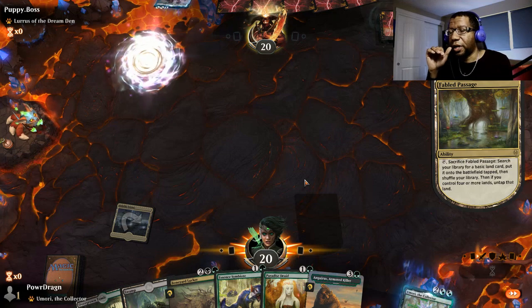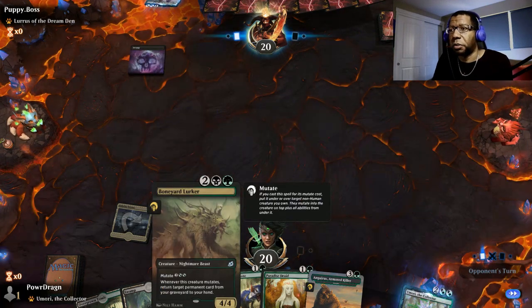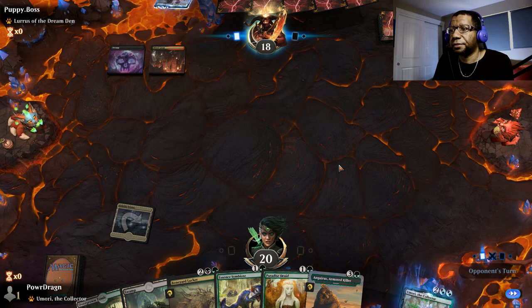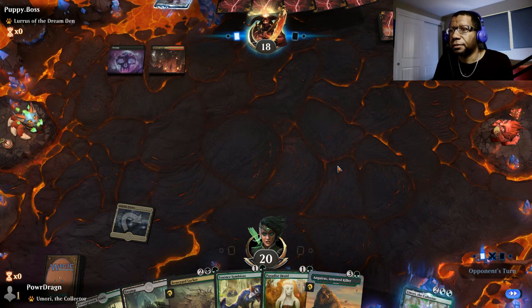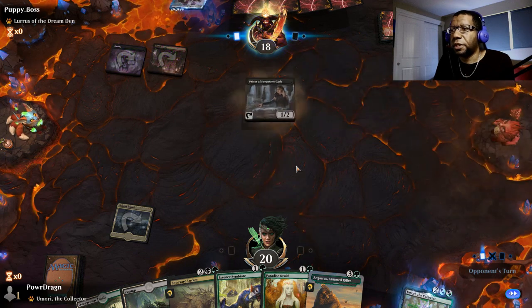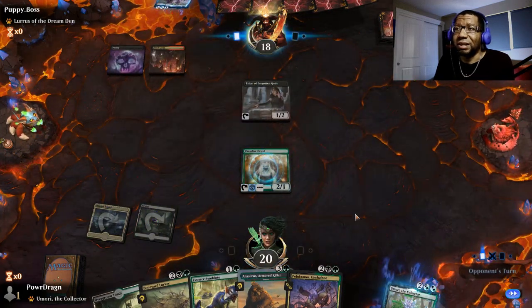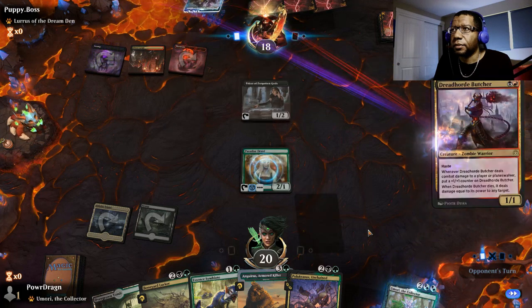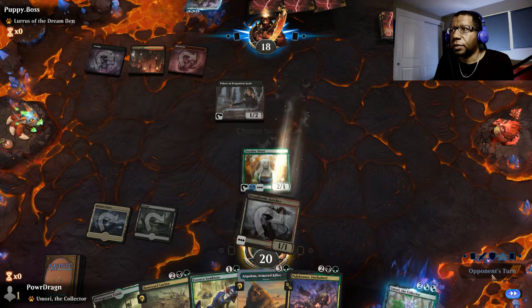Good news is we'll be set up to play an Umari on three, which isn't bad. If something were to die, we could potentially get it back with a Boneyard Lurker. Oh, this is just red-black sacrifice — this is going to be bad for us. Especially if this is a Priest of Forgotten Gods; we're going to be almost done from the get-go. But let's not fret. Maybe something goes our way. Good news is they can't steal this, so we have that working for us. Yep — Dreadhorde Butcher, sure.